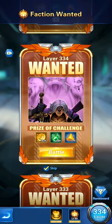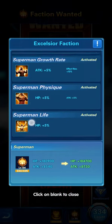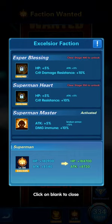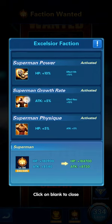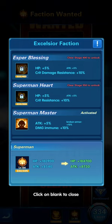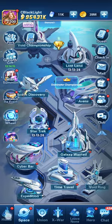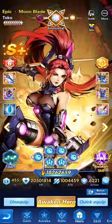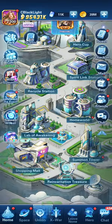The more you advance in Faction Wanted, the more attributes you gain that benefit the entire Superman faction — and since Tuku is part of Superman, she benefits too. Early layers give HP increases, then HP and attack, then attack plus effective resistance. At 350 you get critical resistance plus 10 percent, and at 400 critical damage resistance plus 10 percent. Advancing in Faction Wanted automatically makes your heroes stronger.